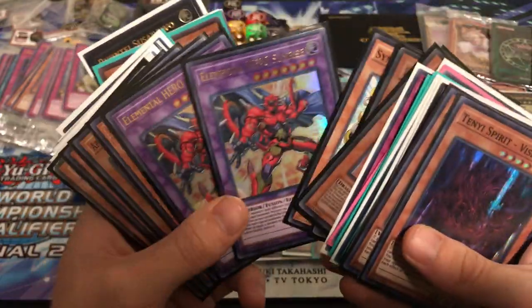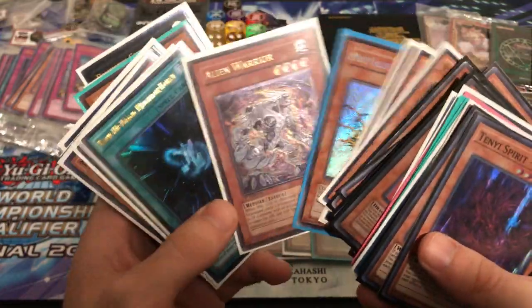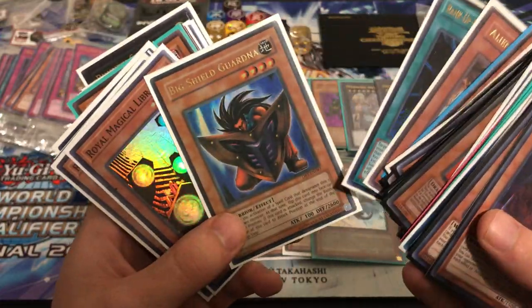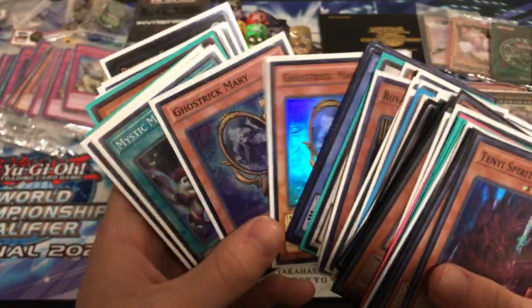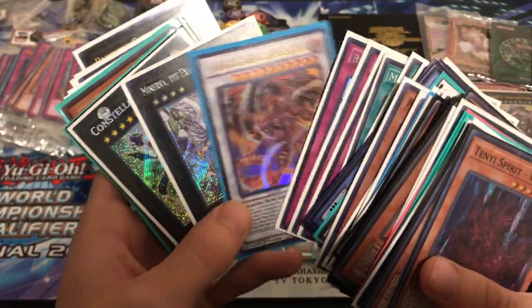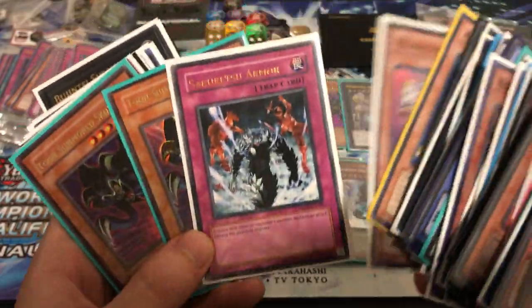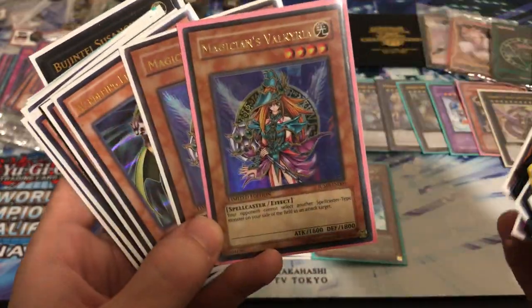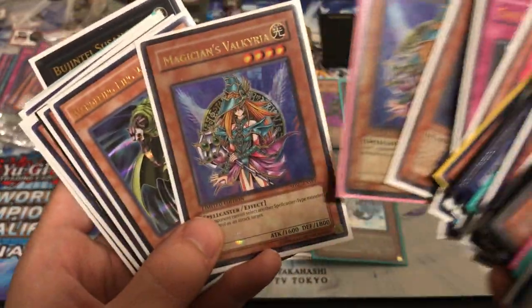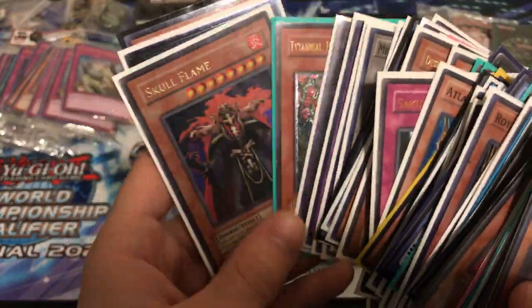Dark Beginning Blue Eyes Toons, Elemental Hero Sunrises, Apprentice Illusions. Evil Thorns are pretty expensive commons. Dark Beginning Big Shield Gardna — pretty sweet. Scrap Twin, more Mystic Mines, Minerva. Some really nice collection. Duelist League Bronze. Really nice cards came in over the last week. Got the Jump and the SDSC Valkyria. Really good stuff came in and I just figured I'd share it with you guys. Been a little bit since I made a video.